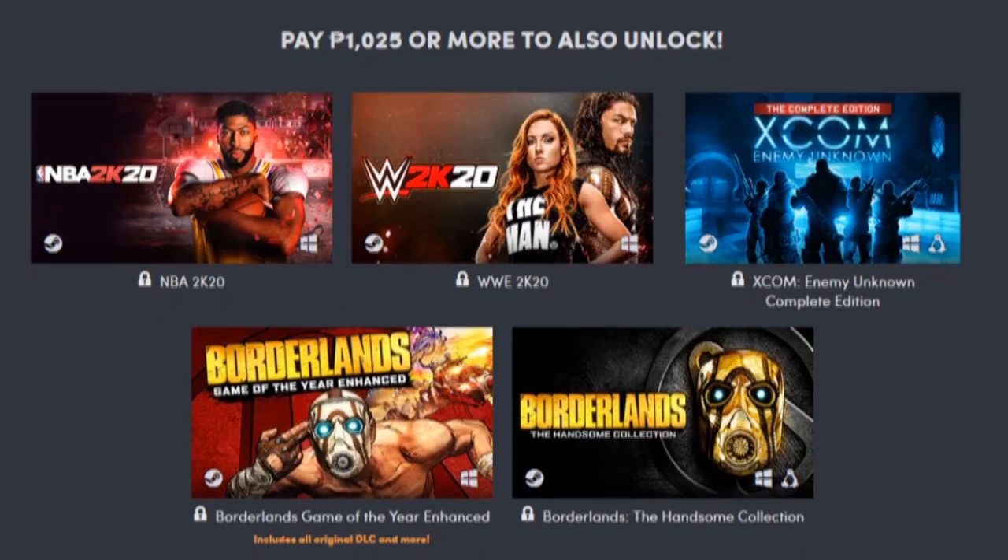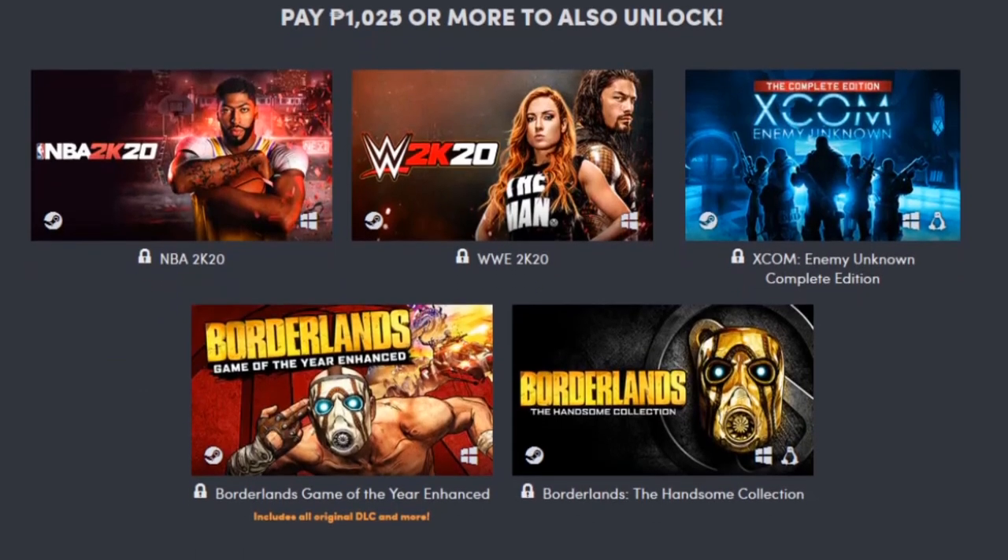In the very topmost premium tier, we've got NBA 2K20, WWE 2K20, XCOM Enemy Unknown Complete Edition, Borderlands Game of the Year Enhanced, as well as the Borderlands Handsome Collection. So there are probably a couple things that jump out at you right away, but we'll go ahead and go over the games and see exactly what it is that we're dealing with here.